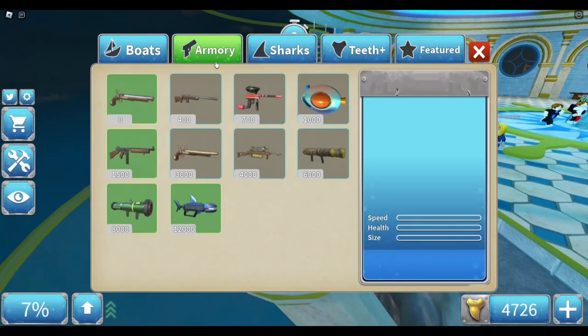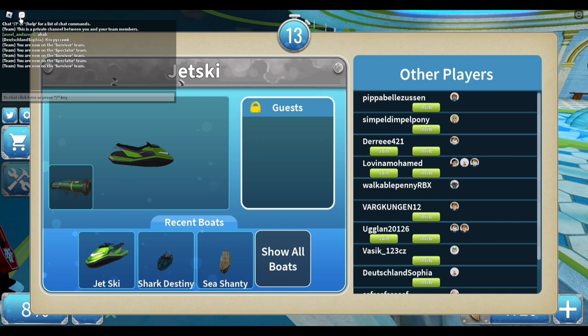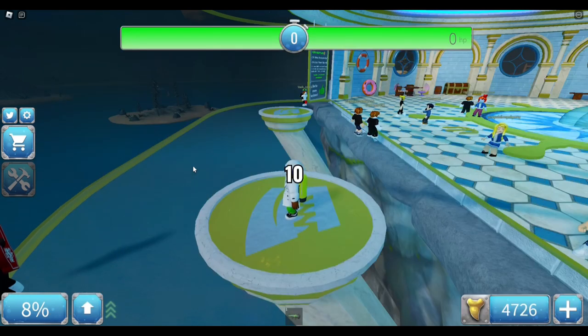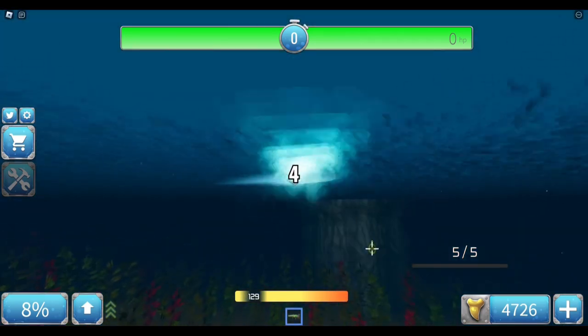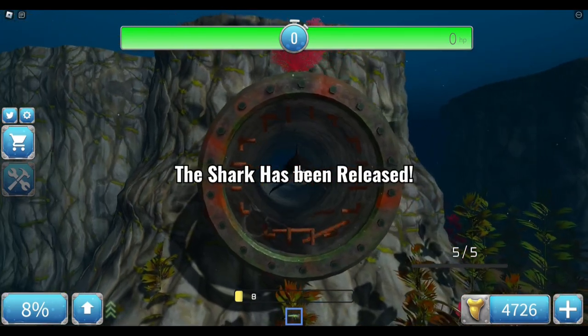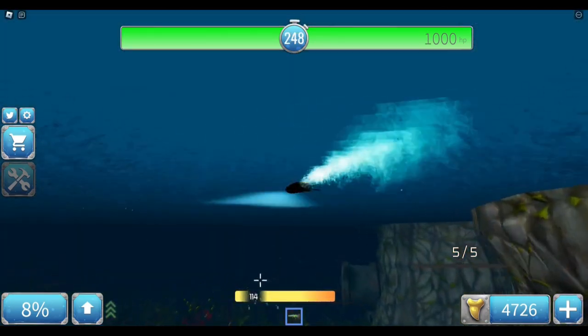For a cheaper gun, I'd recommend the rifle or the Thompson gun — both are good for grinding, especially with the jet ski. Use the jet ski and rocket launcher, toy with the shark, and make sure you're close enough to see it underwater. But don't get so close that you won't have time to respond if the shark comes straight at you. Also, when the shark spawns, stay near the entrance and don't shoot right away, as it will likely notice you.